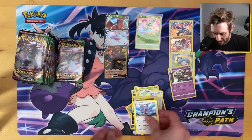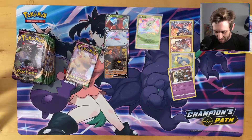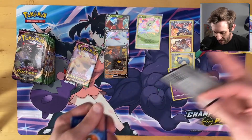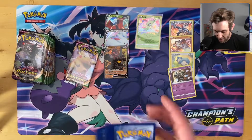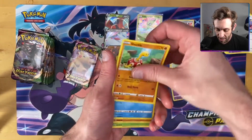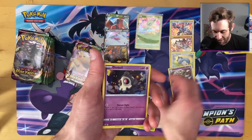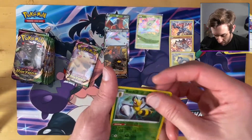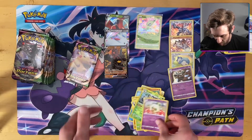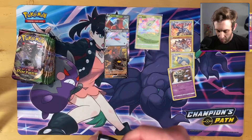First Jolteon and an Exploud. Two packs left on this side — we're going to end it on the chunk of chew. Still no full arts, still no secret rares, nothing like that. I'm hoping this side of the box was the not-so-awesome side and the other side is going to have all the V Maxes, secret rares, and full arts. Voltor reverse, Beedrill — wow, interesting — and then the Whimsicott.